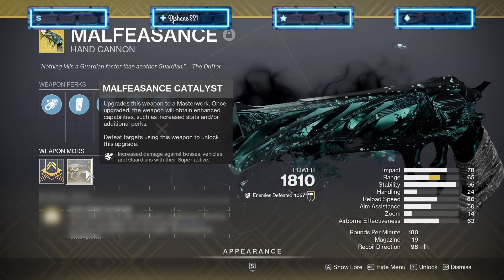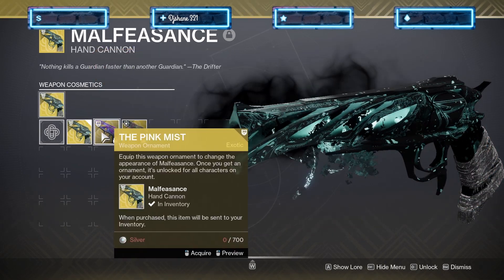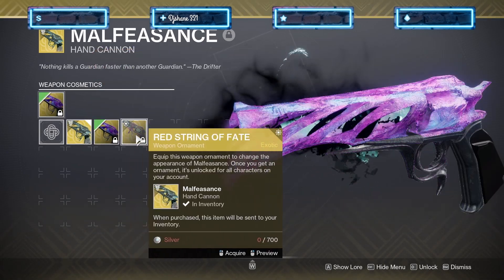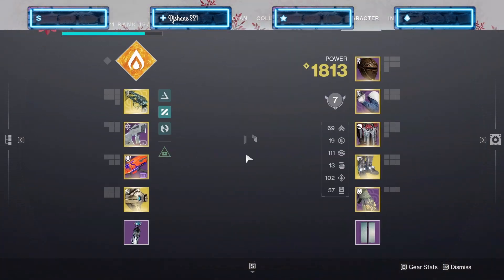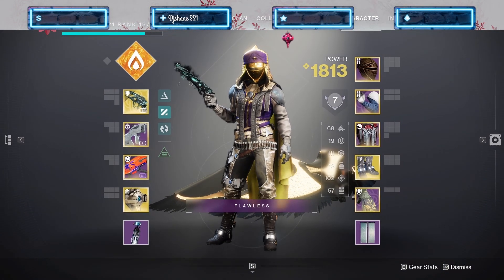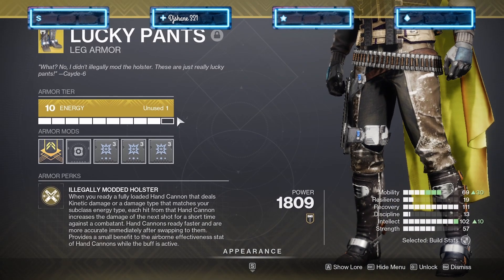For those of you that don't know, this is really huge on the gun because the perk is: whenever you land five shots, you create an explosion that does massive damage and causes Unstoppable. There are several other ornaments you can have on this gun, but today we're going to run the Taken one. This weapon was really good with this build I'm about to show you, but now that it has Warp, it is really really good.